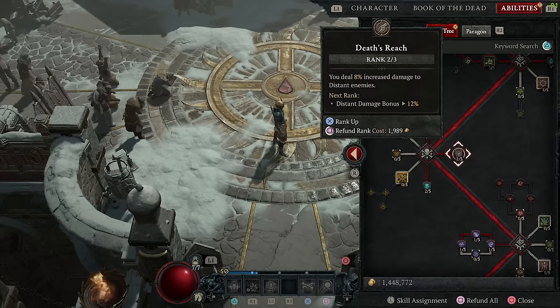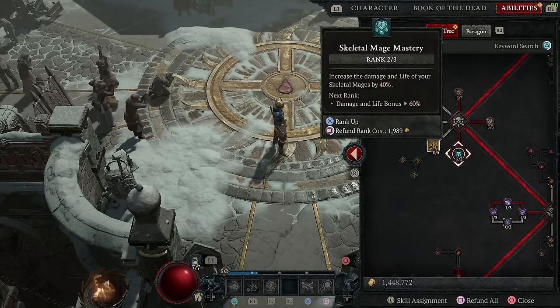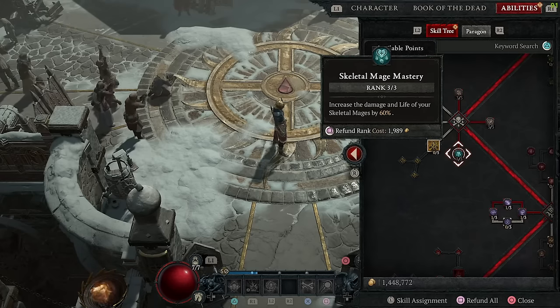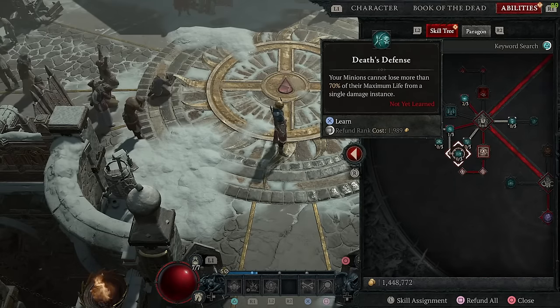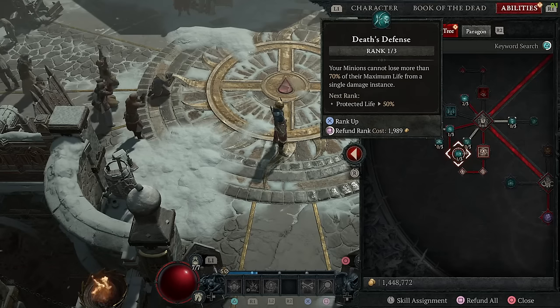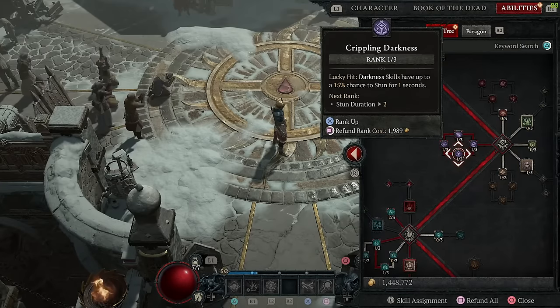From here it's really about maxing out my passives to increase and strengthen my army on the battlefield. Point thirty-nine I max out death's embrace. Forty goes to death's reach, and then forty-one maxes out skeletal mage mastery so they too live long and prosper and fight for me. Point forty-two I go with inspiring leader. I spend point forty-three on death's defense to really help my minions sustain multiple damage attacks so they don't die on the first one. Then I spend points forty-four and forty-five on crippling darkness to get more stunning going on the battlefield.